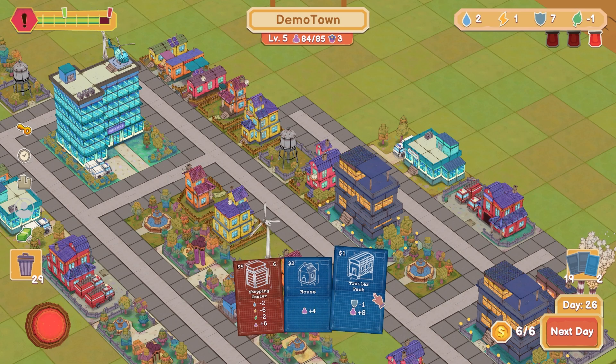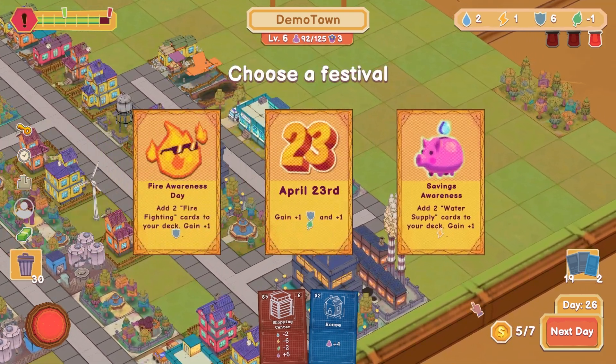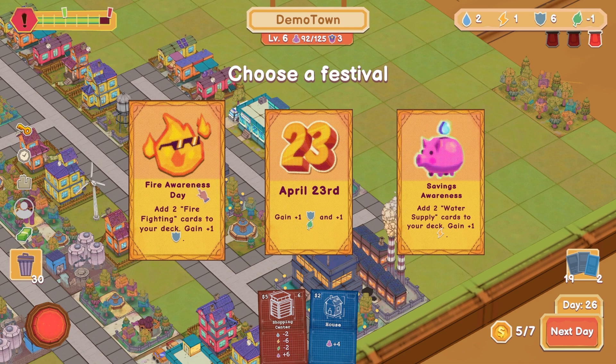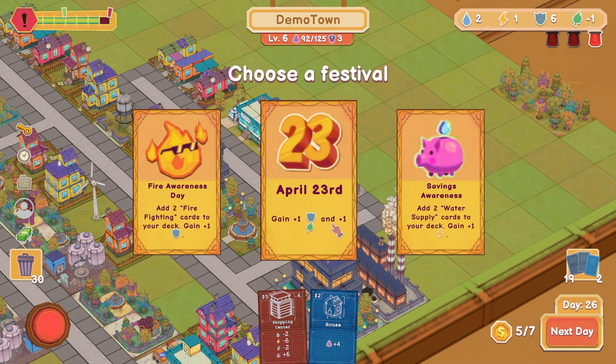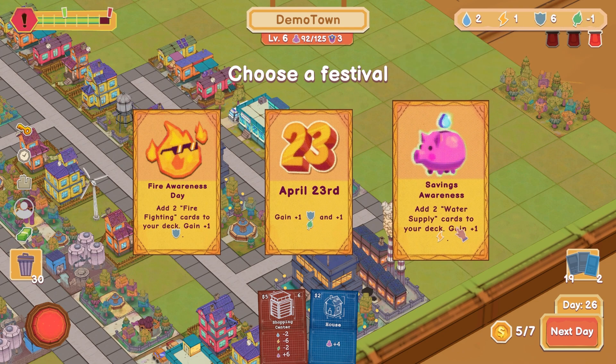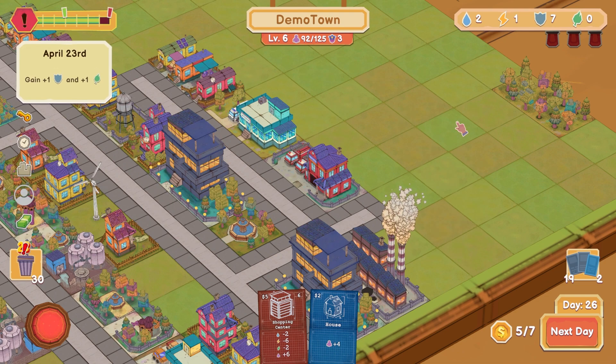Put you right there. Hello — I guess we leveled up! Choose a festival: Fire Awareness Day — add two firefighting cards to your deck, gain plus one shield. Gain plus one shield and plus one nature — that's actually pretty good, our nature's not great. Add two water supply cards and gain plus one energy. Let's go for the nature. We got rid of the red alerts — that's good.